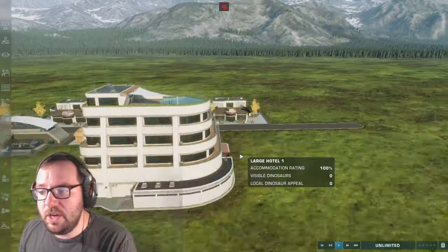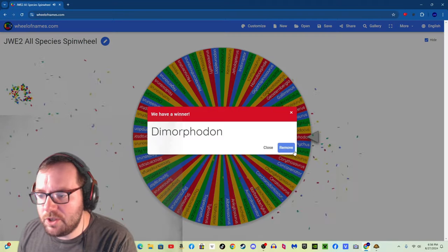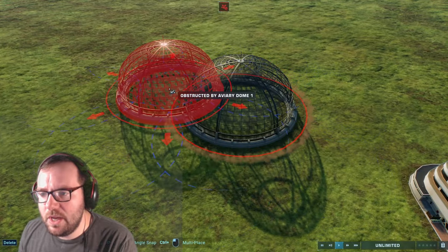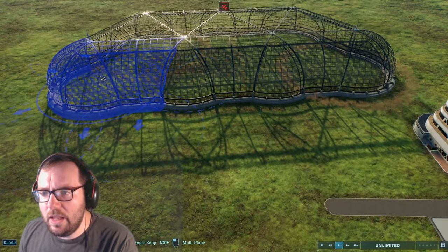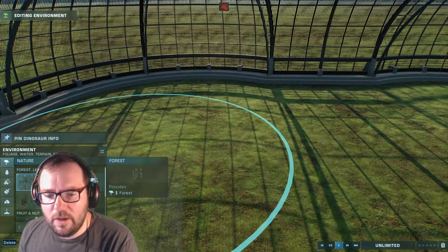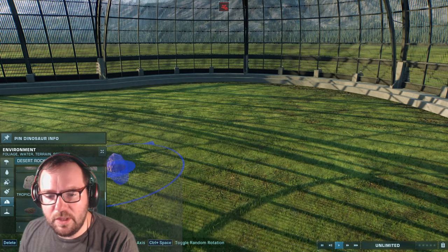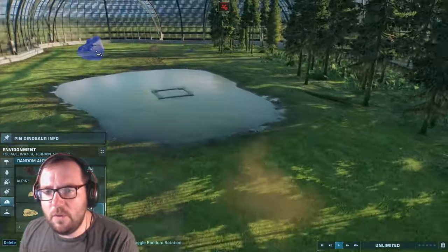Let's start with the creatures. The first creature to enter the park is Dimorphodon - a pterosaur. Right off the bat we need an aviary. We'll make a small aviary just for the Dimorphodons, and maybe we'll add Jehelopterus later. We'll add some alpine rocks so the small pterosaurs can fly around and do whatever.